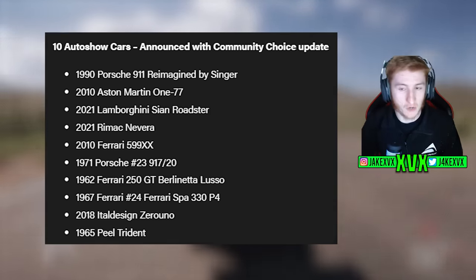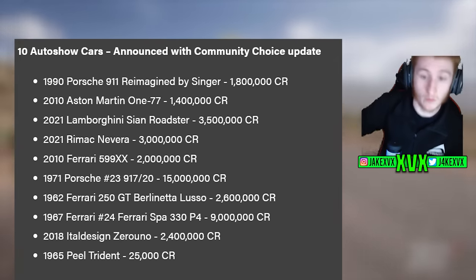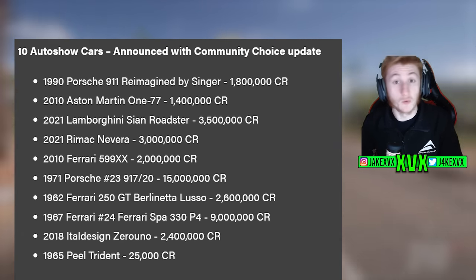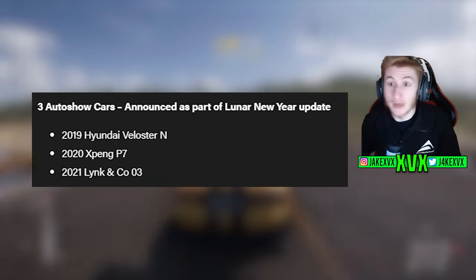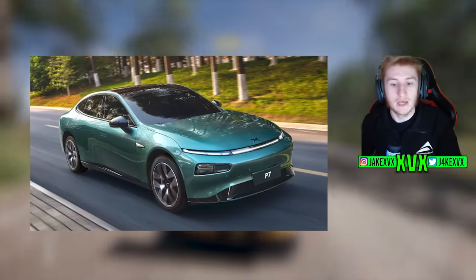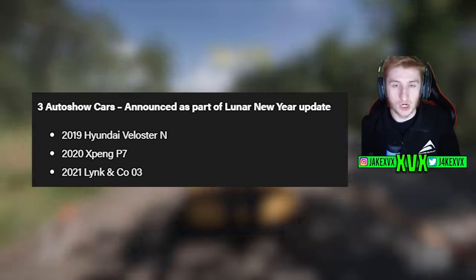The auto show cars announced back in December for the community choice update are finally being added to the auto show, and I have the prices on screen — some of them are quite pricey. Those are available as of January 30th, which is when this update drops. There are even more auto show cars coming immediately: the 2019 Hyundai Veloster N, the 2020 Xpeng P7, and the 2021 Lincoln Co. 03. These three Chinese cars are already in the game — they are just new to the auto show, meaning they are now purchasable.